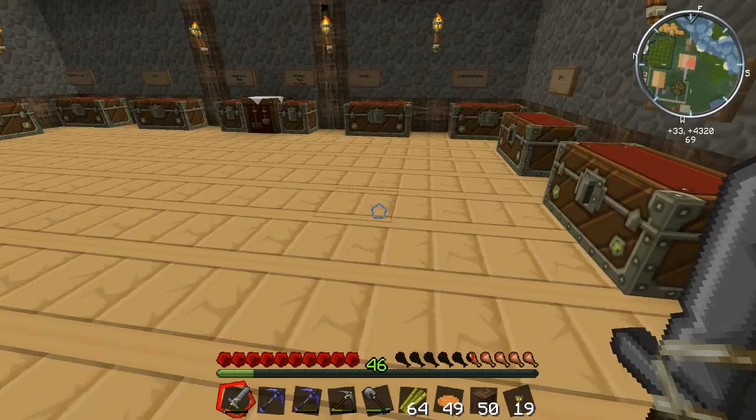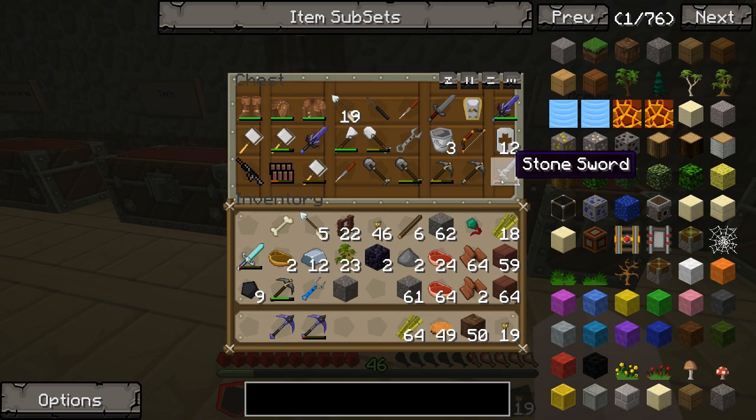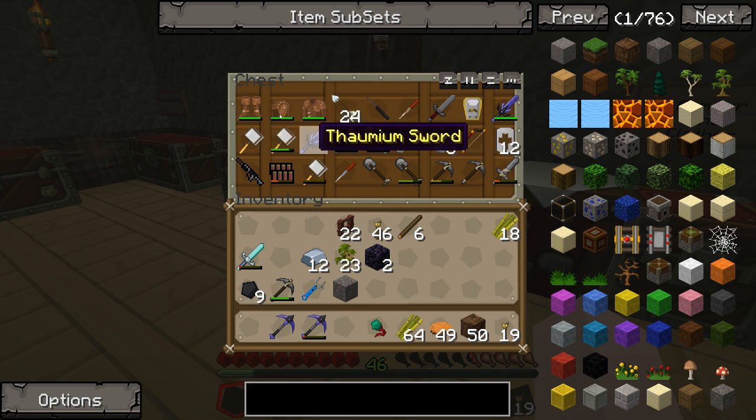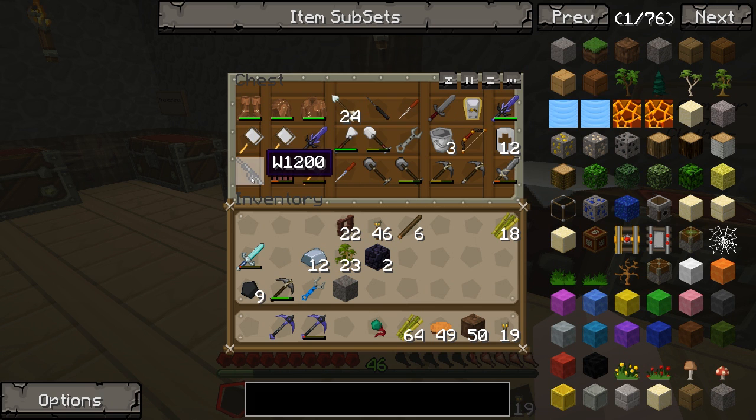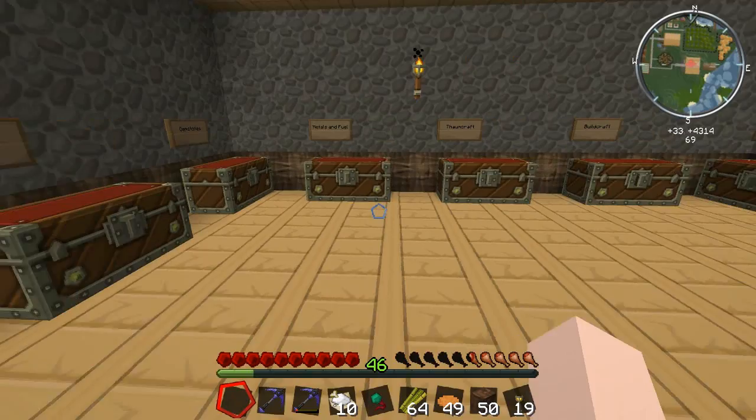I'll need a grafter as well because I'm probably going to plant one tree, graft it, then use the saplings to make more. Let me check — no grafters in here. I'll use this opportunity to clear up my pack from all these stone tools I used underground and the stone sword I used to farm the cows. I've got so many weapons — a shotgun, thornium sword, steel sword, a bow — plus tons of equipment like scoops, pipettes, and wrenches, so I need to separate weapons from tools to have more storage space.